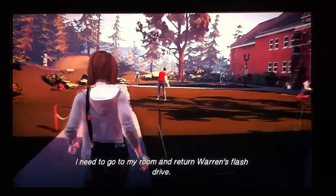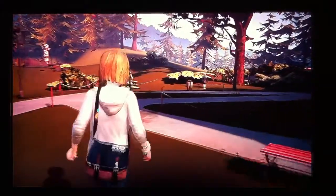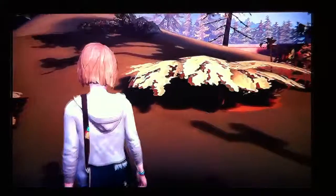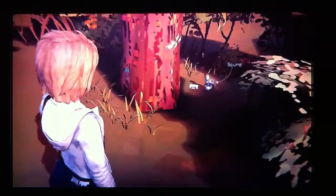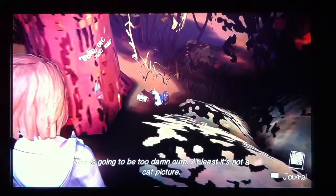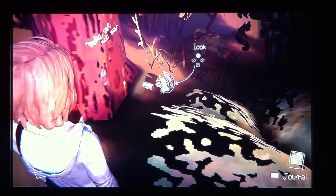I need to go to my room and return Warren's flash drive. There's Kate over there sitting alone, being sad and depressed. I feel so sorry for you, Kate, I wish I could help. There's gonna be a squirrel right over here - it has a can of something. Make art, not more. Ha ha ha. Smile, Mr. Squirrel! What is that a can of? This is going to be too damn cute. Ha ha ha.